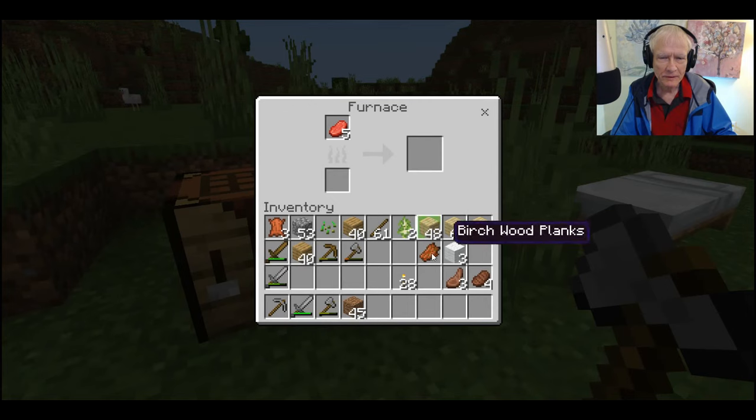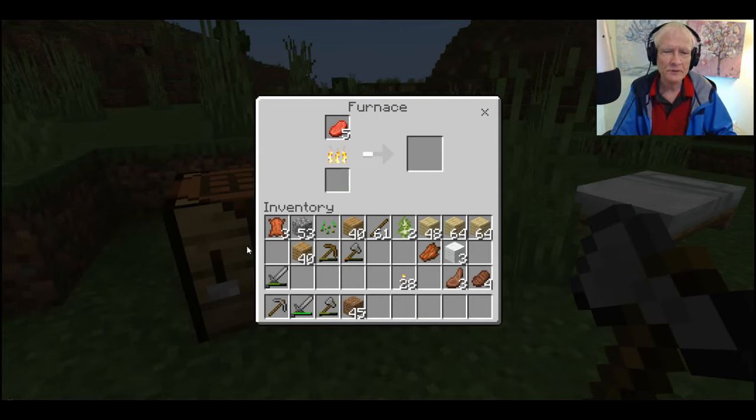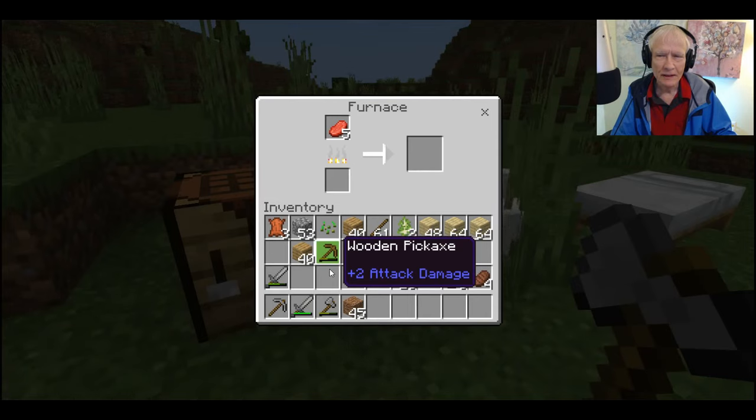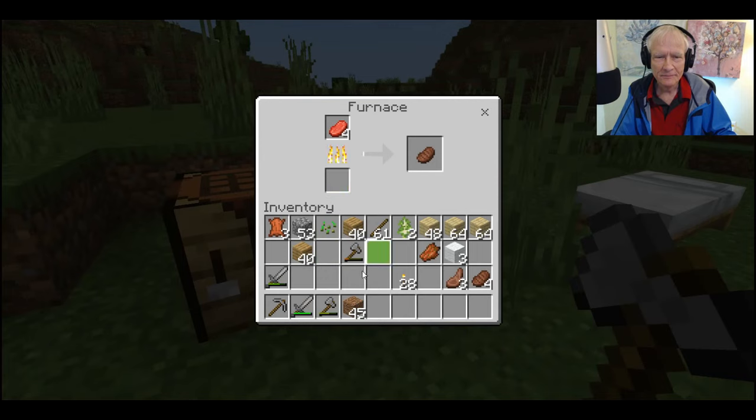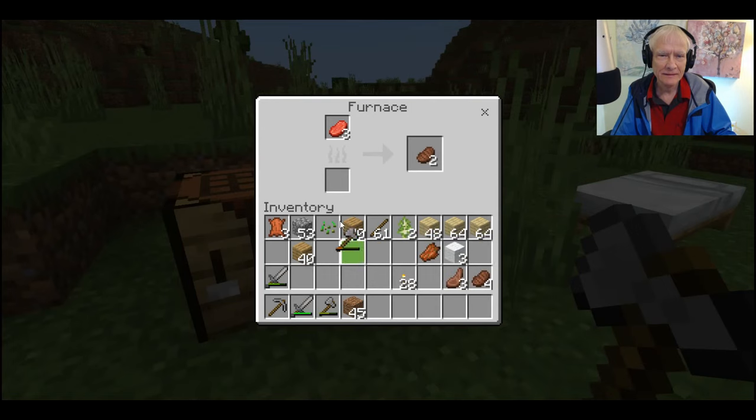Oh, that's right — I can burn planks to cook food. First let's use up this wooden stuff. I don't need wooden swords and pickaxes anymore. Isn't this exciting, watching stuff burn? And we'll get rid of that.